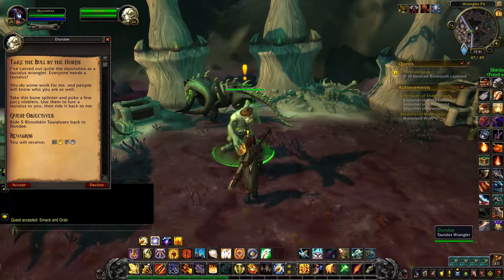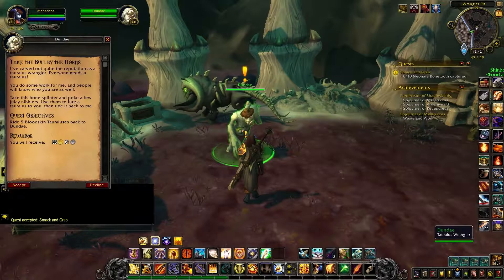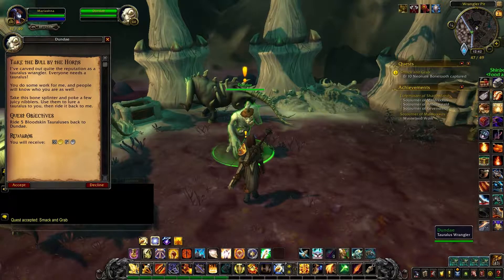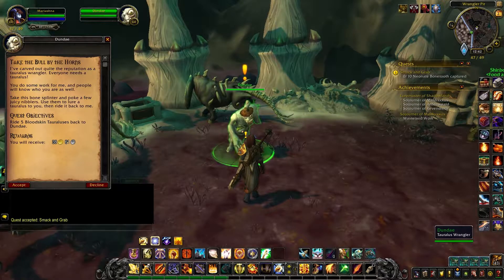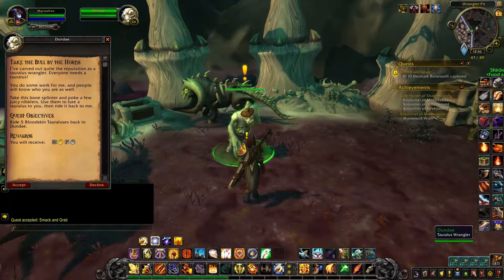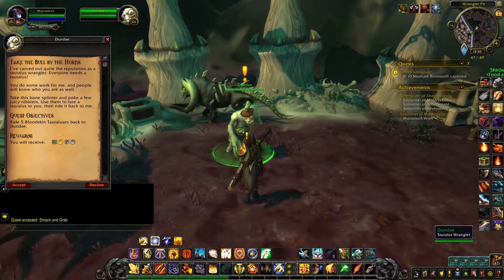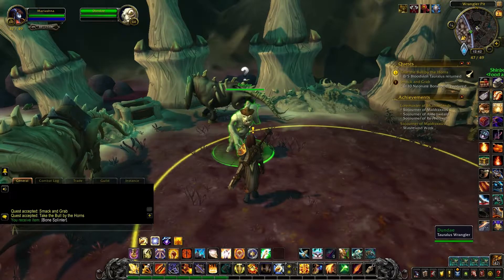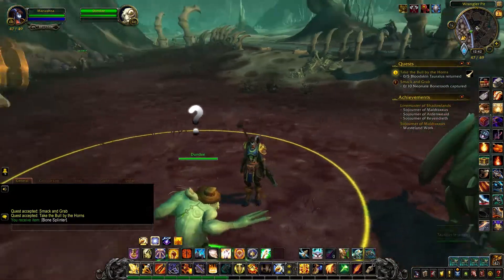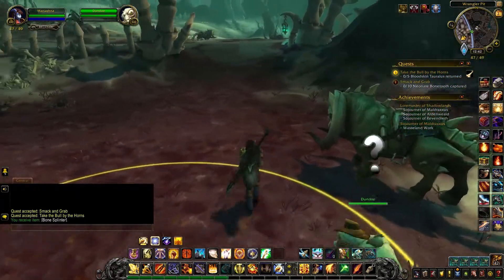Take the Bull by the Horns. I've carved out quite the reputation as a Torilus Wrangler. Everyone needs a Torilus. You do some work for me and people will know who you are as well. Take this bone splinter and poke a few juicy nibblers. Use them to lure a Torilus to you, then ride it back to me. Ride five Bloodskin Toriluses back to Dundae. Are you like a play on Crocodile Dundee or something? The name sounds familiar.